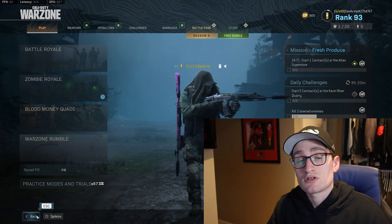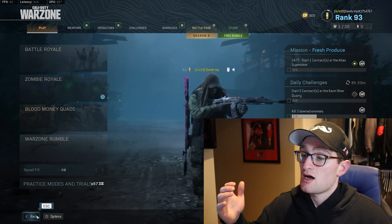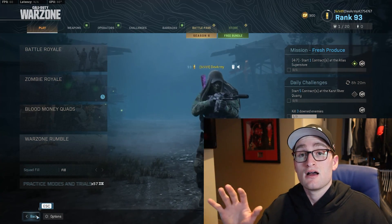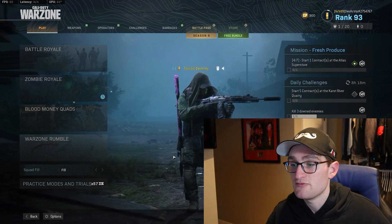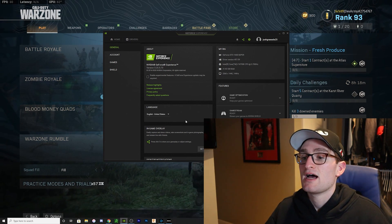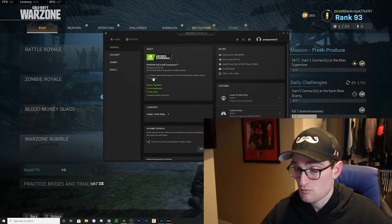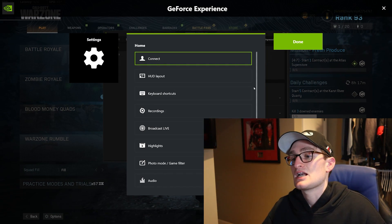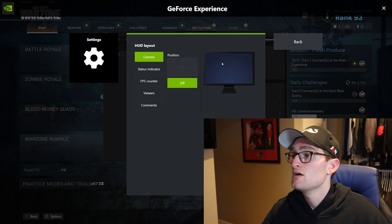NVIDIA also recently rolled out their beta version of GeForce Experience software. GeForce Experience allows you to do screen recordings, in-game photos with NVIDIA Ansel, display all your game settings, stream, and record everything from the overlay. If you open GeForce Experience you're greeted with the settings page, including in-game overlay settings. Going into Settings and then HUD Layout shows all the options you can display on screen while recording or streaming — camera status indicator, FPS, and more.